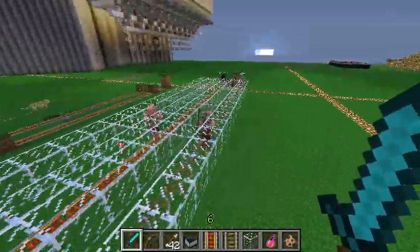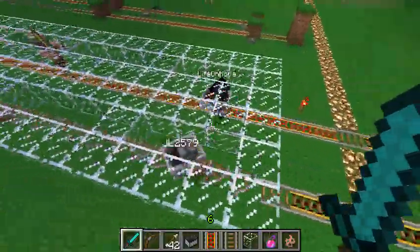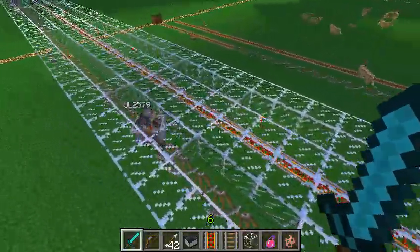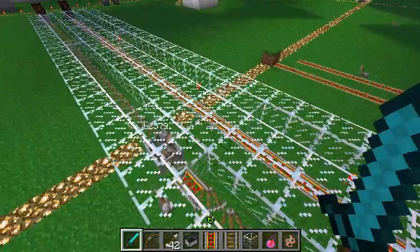We've got a test set up right now to show you guys that it can actually go through mobs unlike the regular rails. Yep, Nova's stuck. JL's going right through. Slowed down just a bit from the mobs but that's okay. I think that's pretty conclusive evidence right there.